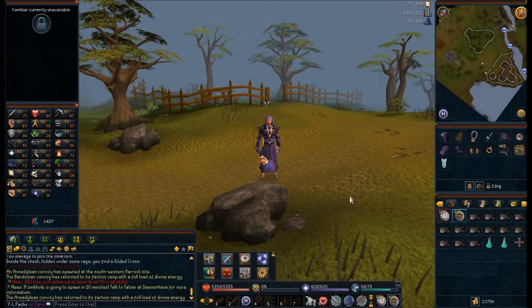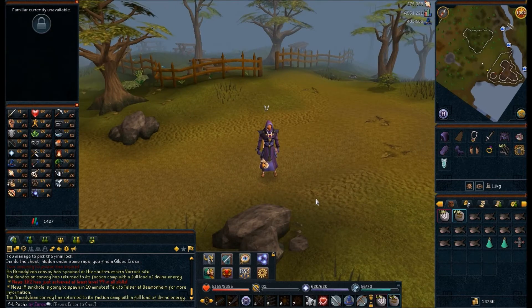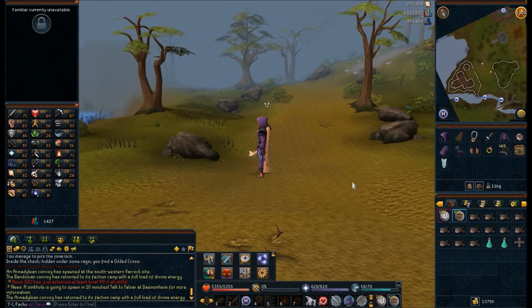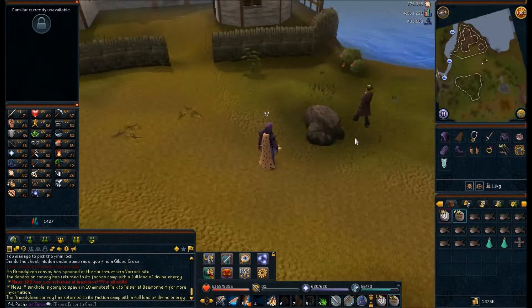Hey YouTube, it's Pax back here again, Runescape doing Desert Treasure. In the last episode we went here, talked to this guy, and he said he'd give us this ring of visibility that lets us see where the dungeon is — where the final boss is — if we give him this Gilded Cross. We tried to open the chest for it, and it took a while so I decided to do the rest off camera. Initially I came in with 30 lockpicks, and it required a total of 80 to get through — so yeah, that would have been a long time.